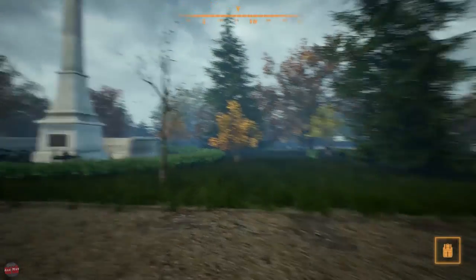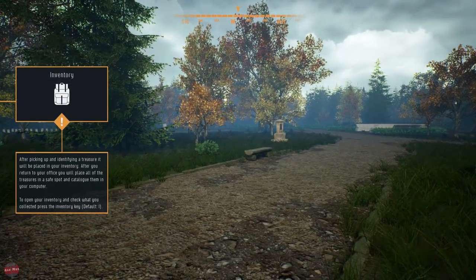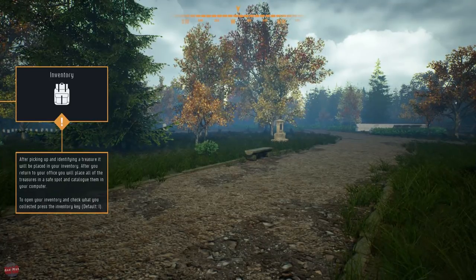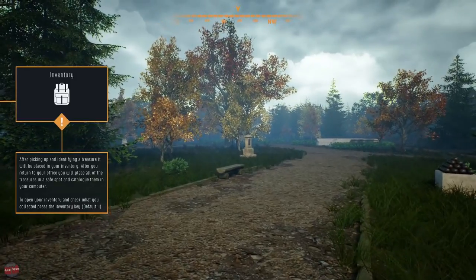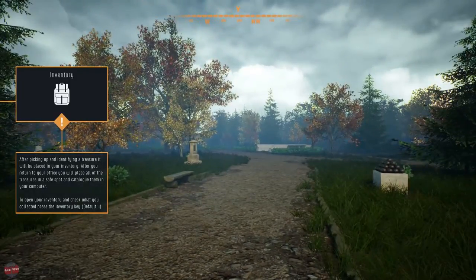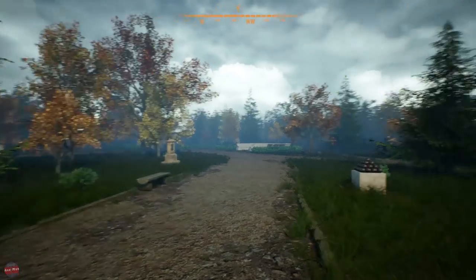Take. Nice, we've got some things there. After you identify a treasure you can place it in your inventory. After you return to your office, you will place all your treasures in a safe spot and catalog them in your computer. Press I - got a button. Now let's go find some more treasure. That was exhilarating right there.